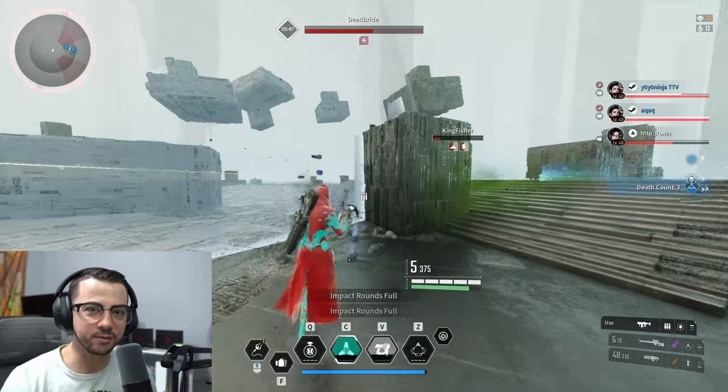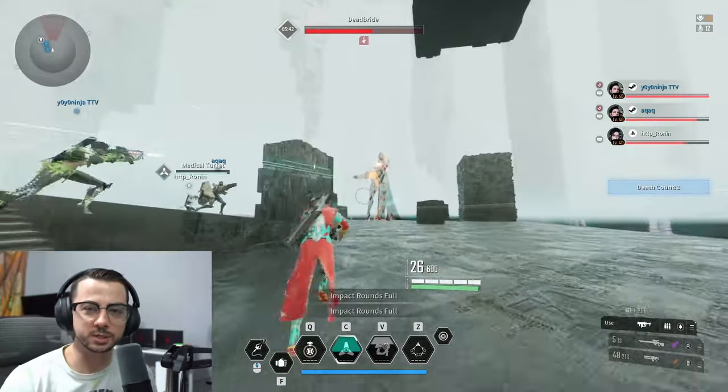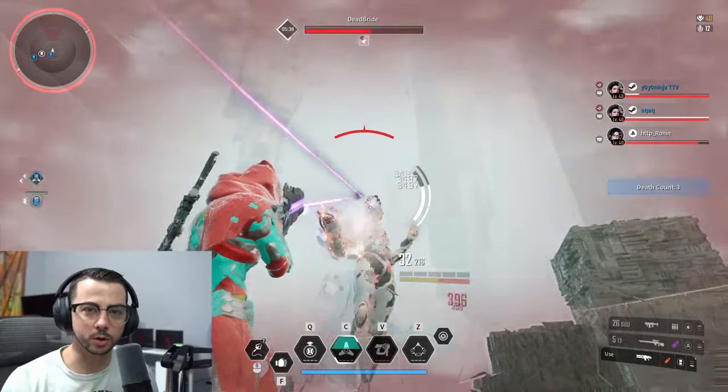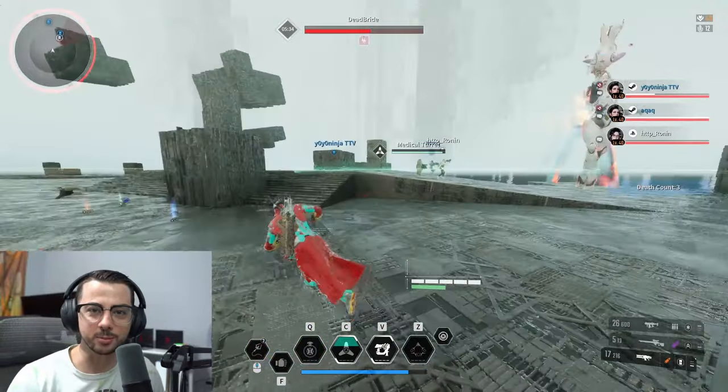One of the biggest challenges during this Void Boss is actually the struggle for ammo. So make sure that someone on the team is killing all the adds, and whenever you need ammo, be sure to keep in mind where the location is that those adds died, swing back around, pick up your ammo, and get back into the fight.